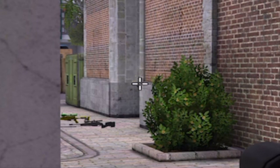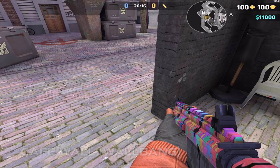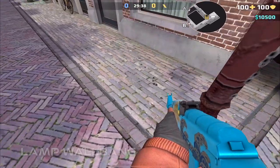You can wall-bang the black wall at cafe. You can also wall-bang all lamps on this map with only wall-bangable weapons.